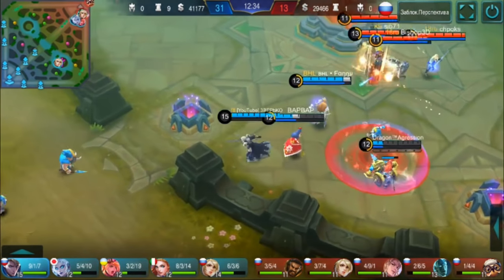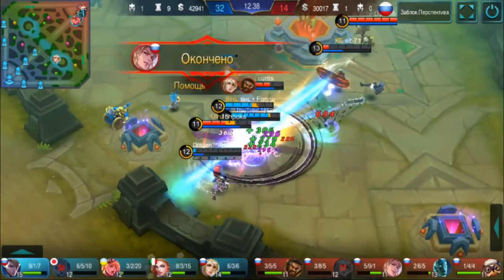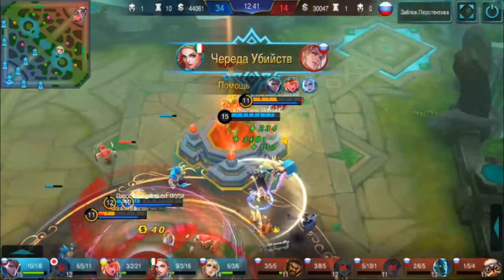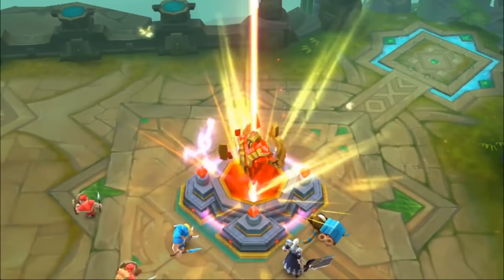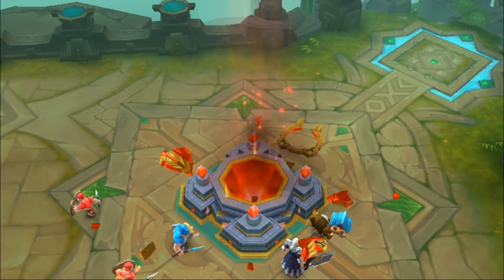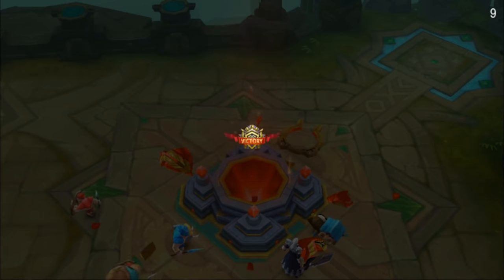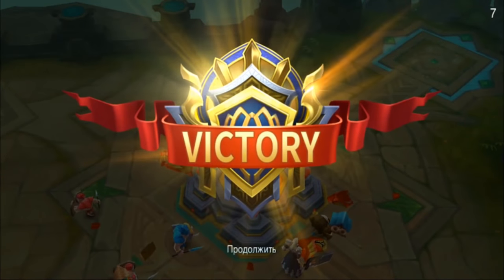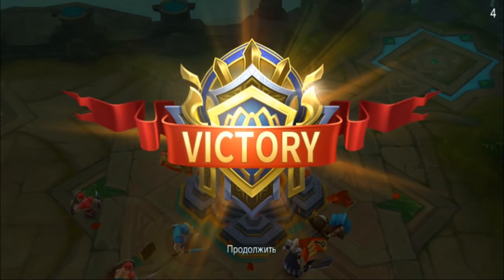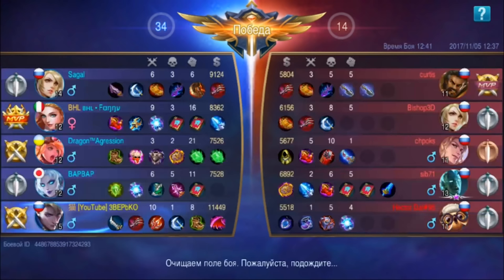Keep an eye out for enemies. Don't let your HP drop, otherwise you'll get burst down by someone like Eudora. Buffs are not required for you, but try to take the enemy's jungle. It's hard to fight Alucard in the jungle, since with Skill 1 and some dexterity you can jump into bushes and immediately deal basic attack damage using the passive. But don't drag out the fight — the enemy will get help. If you're ahead in farm, only crowd control or accidentally getting tower-dived while Skill 1 is on cooldown can stop you. That's all — subscribe to the channel, hit the bell, good luck in battles, and enjoy your victories!